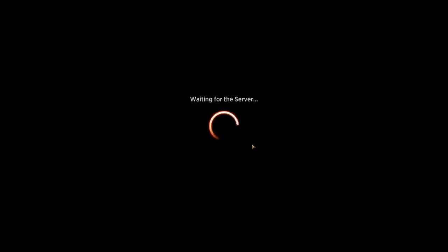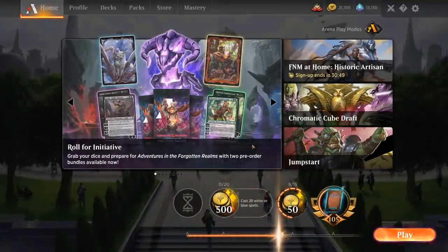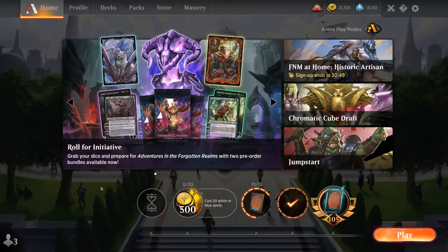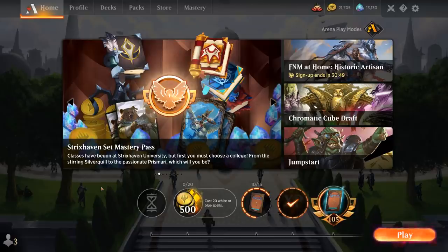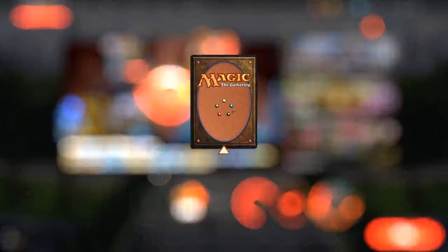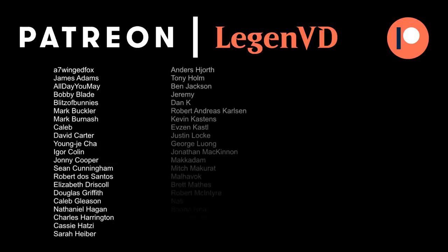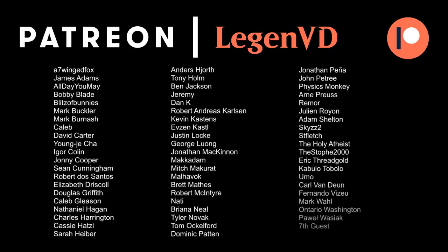Our deck is very linear. Once our opponent knows what we're trying to accomplish, they're going to have an easier time disrupting our game plan, either with instant speed removal, graveyard hate, or hand disruption. It's definitely a bit of a glass cannon deck that's unlikely to perform in a best-of-three setting, but you can steal some games in best of one, and it's quite fun to do so. That'll do it for today's gameplay — consider subscribing to the channel if you haven't already. Thanks for watching, hope you enjoyed, and as always have a nice day. I also want to thank all my patrons, and you can become a patron yourself today and decide the topic of future videos over at patreon.com/legendvd.